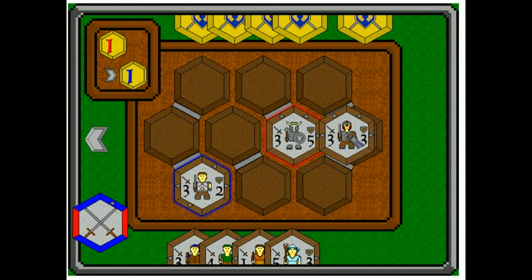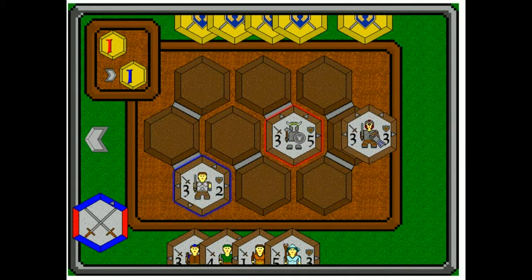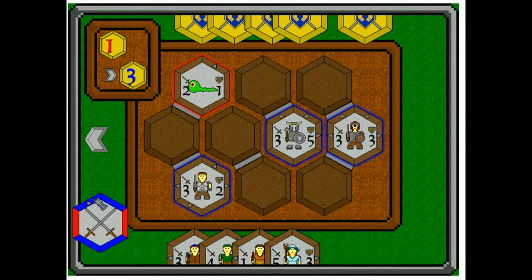So I drop this token here. Because the attack is the same and they have two arrows facing each other, it's going to display which token wins. I drop it and look — there's that arrow showing that I captured it.